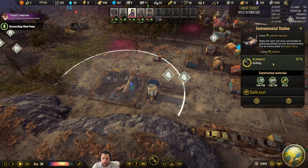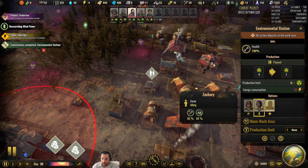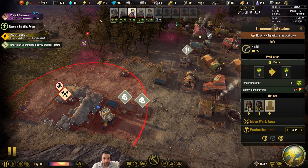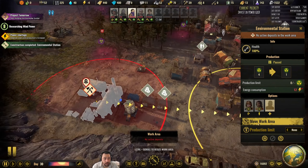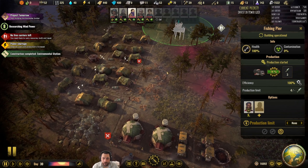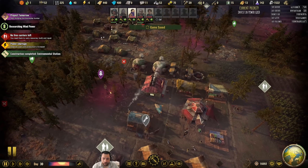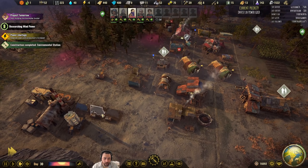I'm going to tackle the pollution node first. The way these work is they require power — I'm now in a negative situation. I'm going to shrink the work area down just on that little pollution node. They'll travel there, dig it up, and stick the radiation into the waste dump. When the entire node is removed, it will slowly over the course of time remove the radiation from the soil. It doesn't happen overnight, but it's pretty nice when it does.